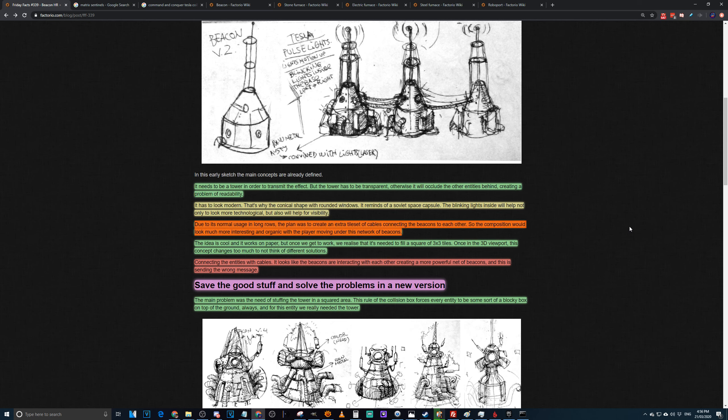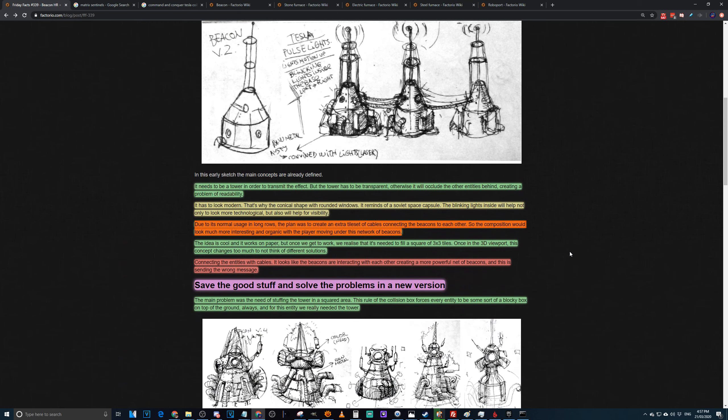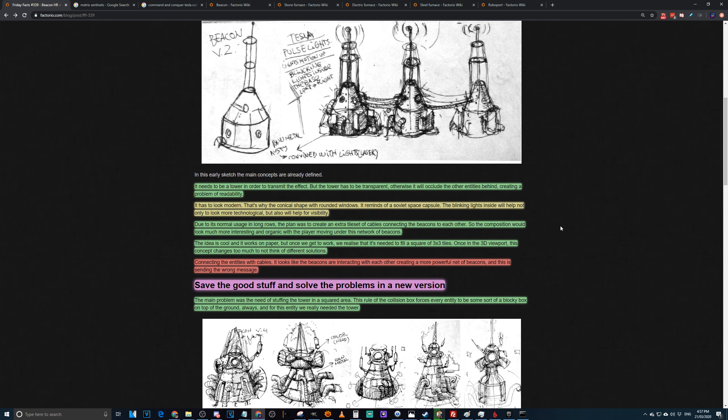If you used a heavy duty cable like in Satisfactory — black, thick, like three or four cables braided together — that's going to be big and nasty and definitely block the view of whatever's underneath. Hanging a cable from machine to machine takes up about a quarter of a tile, and two or three cables is potentially half a tile of occlusion. It would have been nice if they'd thought outside the box — maybe not cables, but a shimmer of light between them.